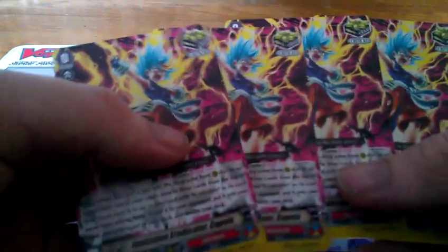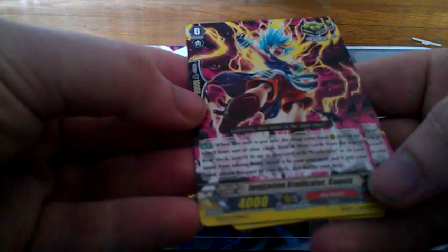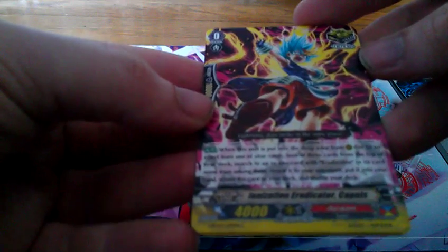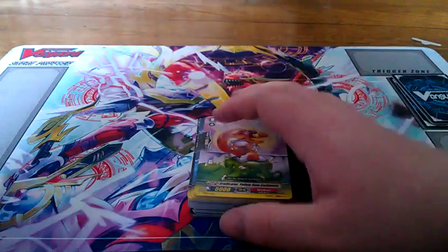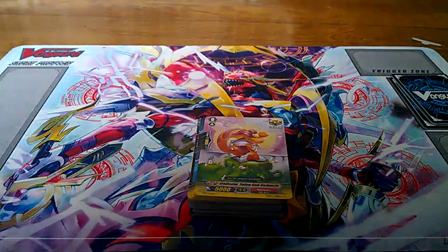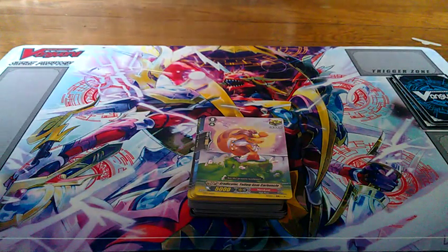Then we have four of the Ionization Eradicator, Katniss. When he's put in the drop zone due to an effect from one of your cards, search the top three cards of your deck for an Eradicator, reveal it to the opponent, put it in your hand, return this card to the deck, and shuffle. Works great with a Tempest Bolt deck, and I have a grade two that'll make me retire one of my cards, so that is a good one to have.